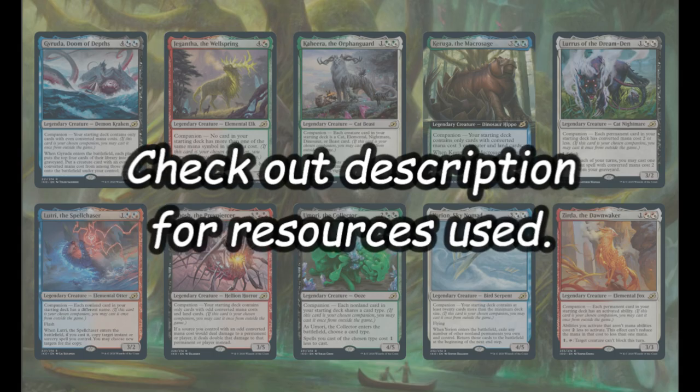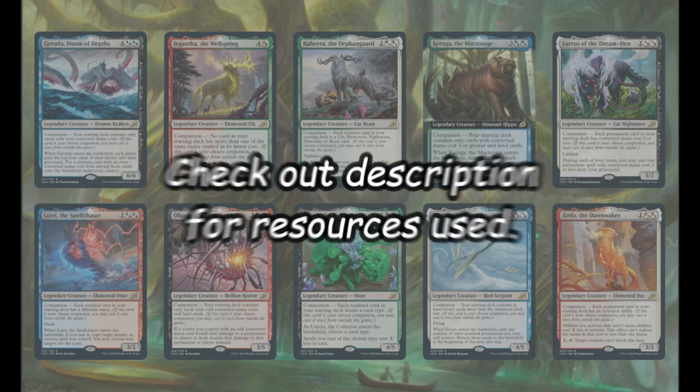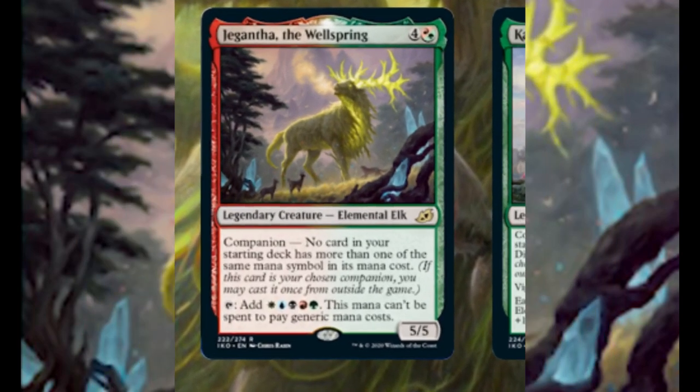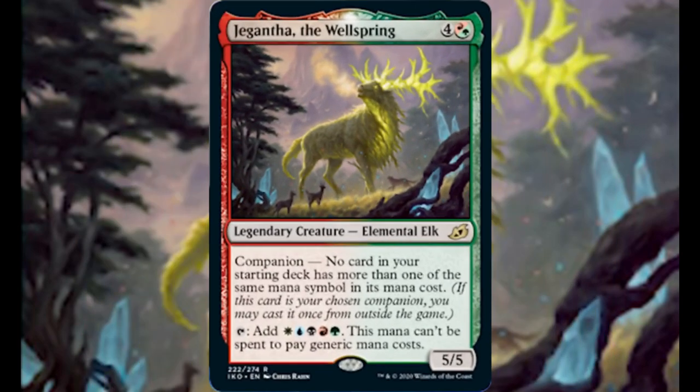Look in the description below for a list of resources we used to make this video. Today is all about Gigantia the Wellspring, a 5/5 Elemental Elk for 4 and a Gruul. It reads, Companion: no card in your starting deck has more than one of the same mana symbol in its mana cost. Tap and add white, blue, black, red, and green. This mana can't be spent to pay generic mana costs.